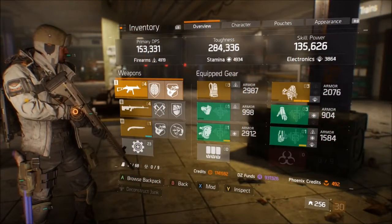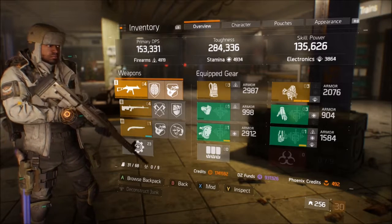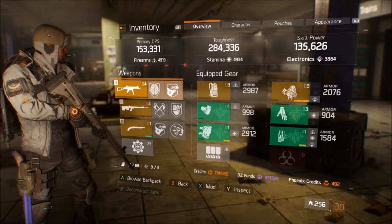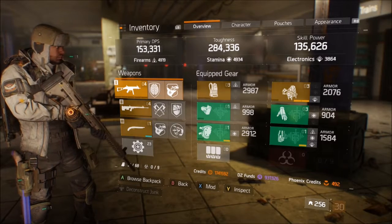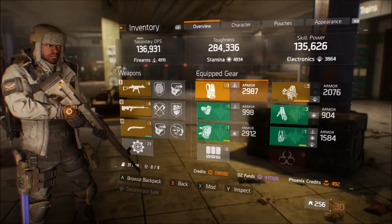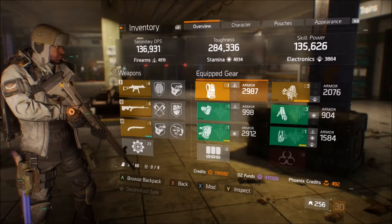Hey guys, it's Final Calamity of the 12th Vanguard, and this is my guide for the defense gear set, showing three different ways to build this setup: the tank version, the bruiser build which is a mix between damage and tank, and an outright damage version which is really good for taking out ads, for both PvP and PvE.